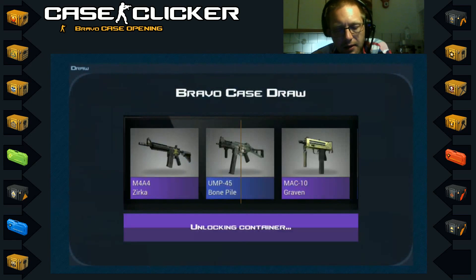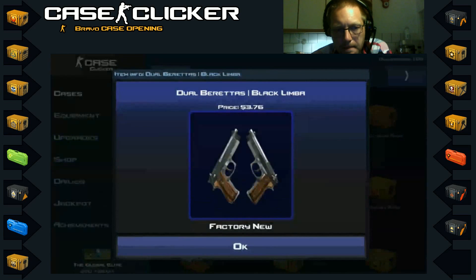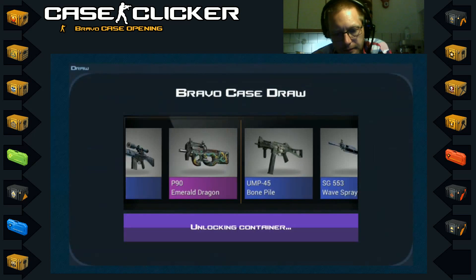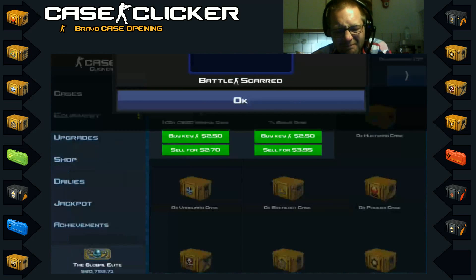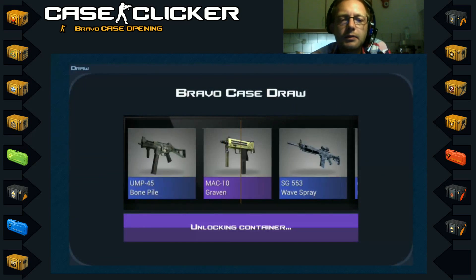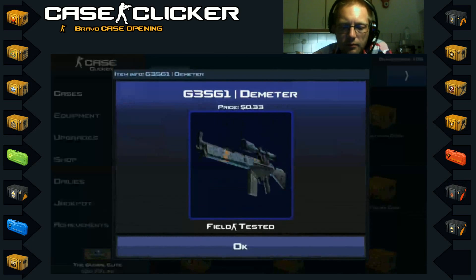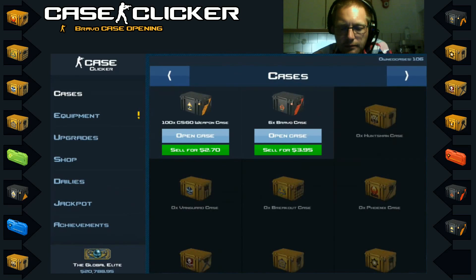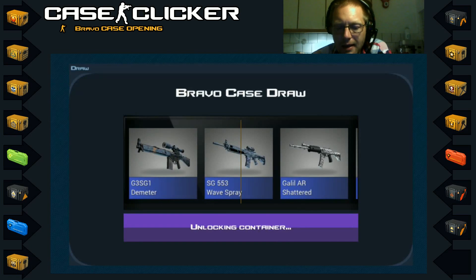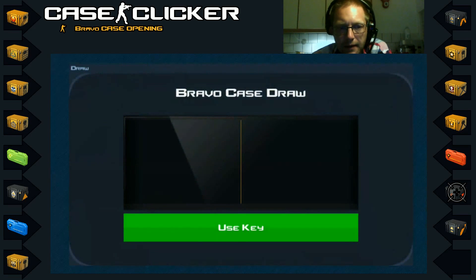Nine cases left, eight after this one — really moving in on the last tiny pile of Bravo cases, and the last chance to get some of that Bravo stuff. Come on, so few cases left. Six cases left, five after this one, and then the 100 Bravo cases have been opened. No matter what I get in these last five cases I am very, very happy about the stuff I've been getting so far — it's been super cool.